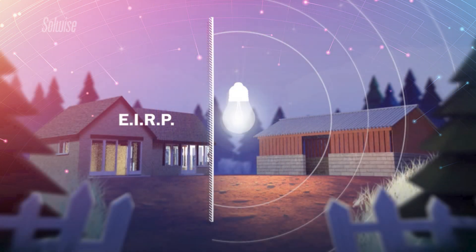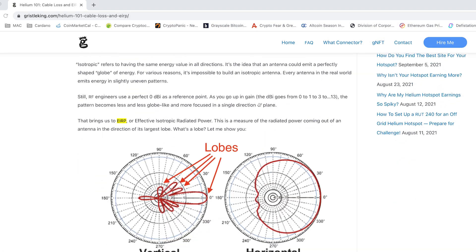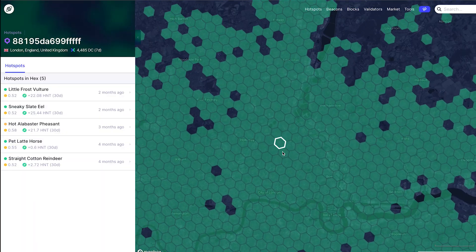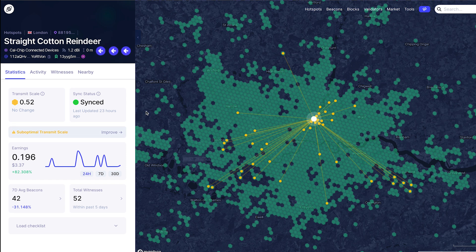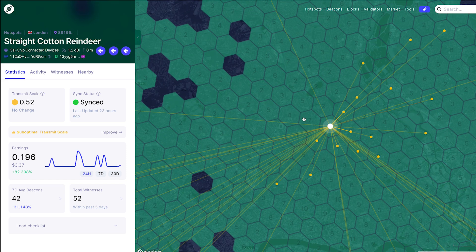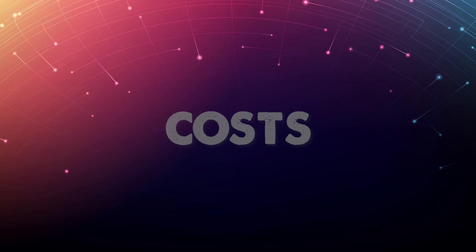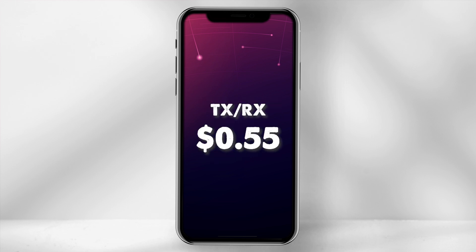If you are interested in understanding further about calculating the final power output, I have provided a link in the description below. The upgrade will now take into account the antenna DBI that you input into the Helium app. If you have never inputted a DBI, it will be at a default of 1.2, with an antenna height of 0m. Remember, if you have already asserted these correctly, you will not require to change the variables. The cost to update the location is $10, and the cost to update the antenna DBI is 0.55 HNT.